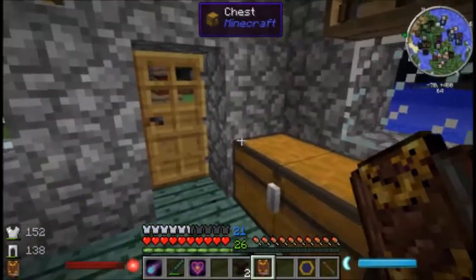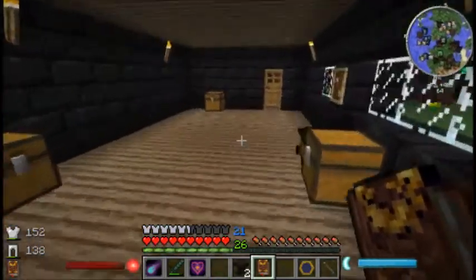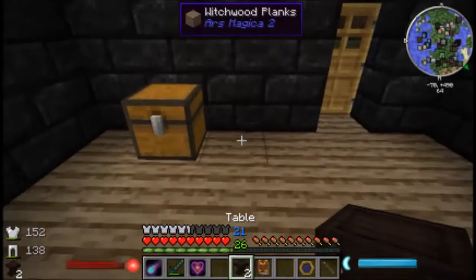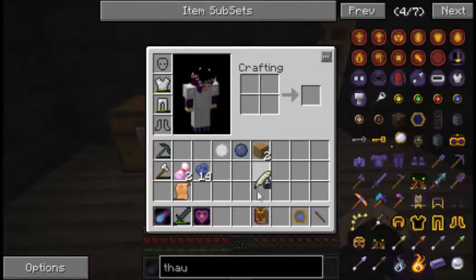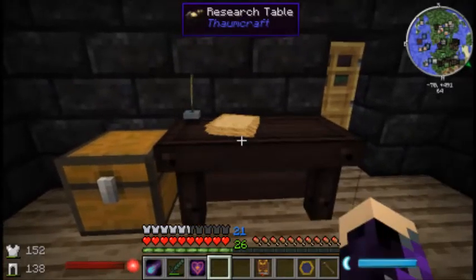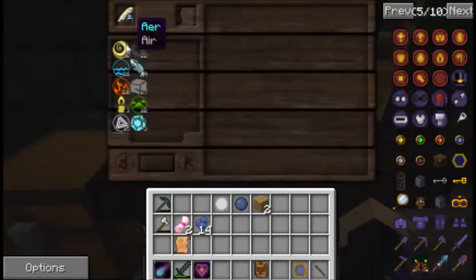It's night time already. We'll put this down. Let's try and put it right here — put the two tables down and click them with the scribing tools. Boom! Yay! We have a research table! That's what it's called. Alright, look at all this stuff. Cool.